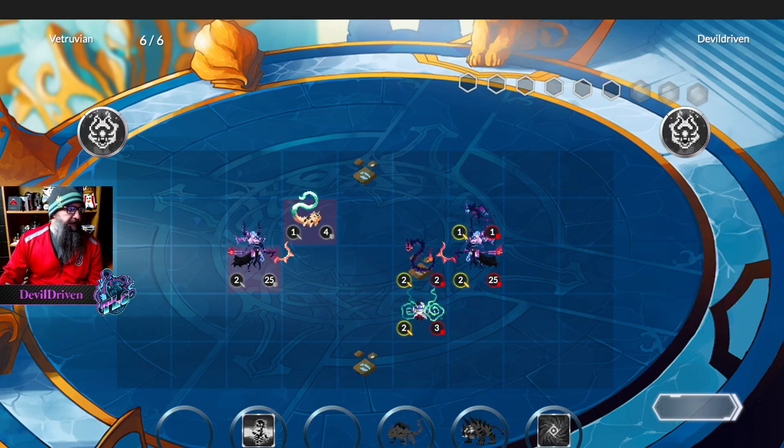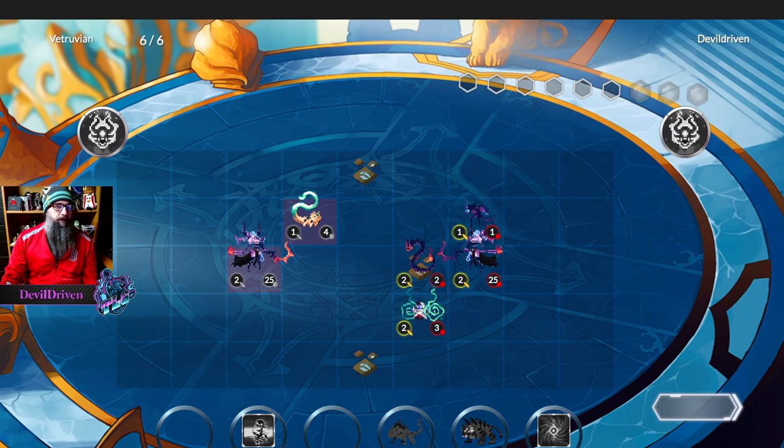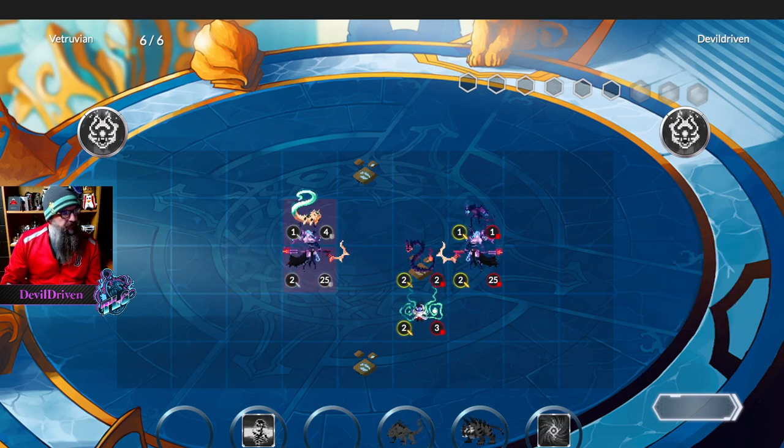We'll kill it with the tiger unless he finds a way to make it real big. Yeah, it doesn't have the mana on it which makes it awkward. He only moved forward once. I'm concerned about that — if he's playing defender he should have gone here.